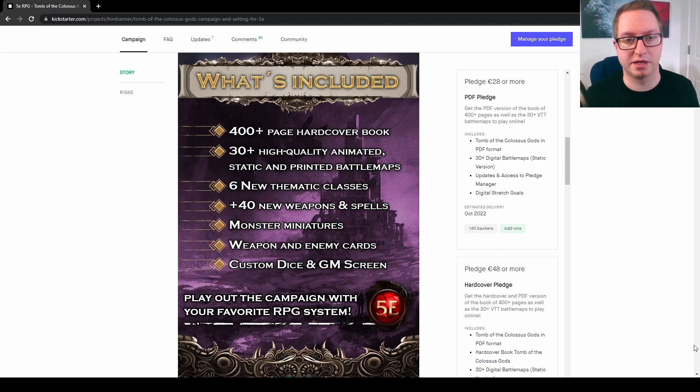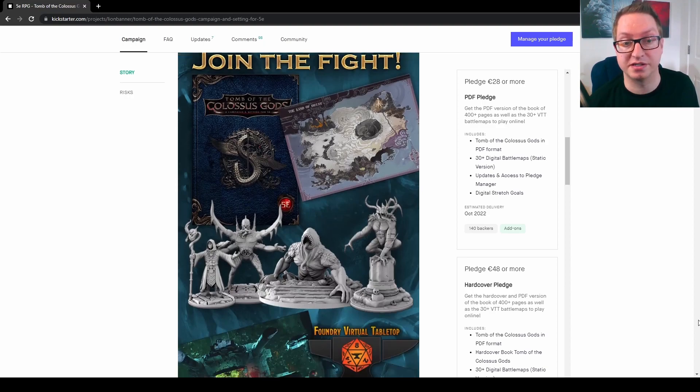So what's included? A 400-plus page hardcover book, 30-plus high quality animated, static, and printed battle maps, 6 new thematic classes, 40-plus new weapons and spells, monster miniatures, weapons, and enemy cards, custom dice, and a DM screen. You can see a preview of the stuff available in this graphic — it's pretty nice.